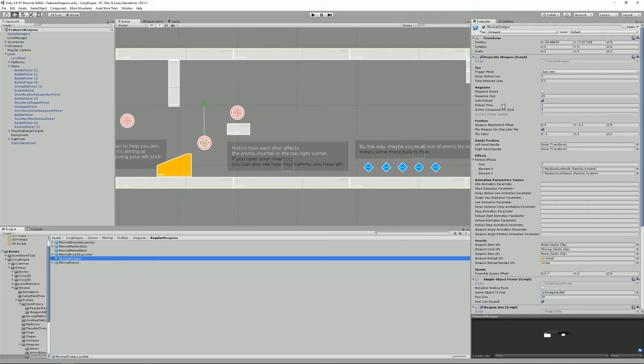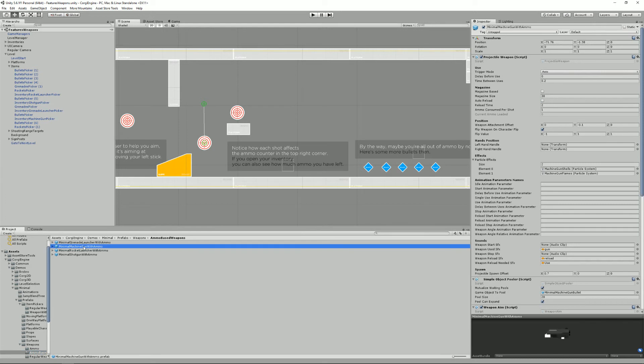Now you have the option to enable magazines, which allow reloading after a few shots. You can define the magazine size, whether to auto-reload (meaning the weapon reloads automatically when you try to shoot with no ammo) or require a manual reload button press, the reload time, and start/during/stop animation parameters for the reload — just like other weapon animation parameters. You can also define the number of ammo consumed per shot. Ammo-based weapons work similarly.